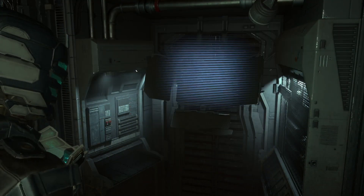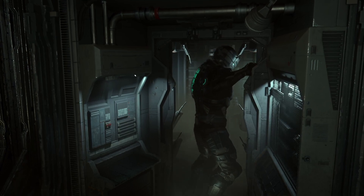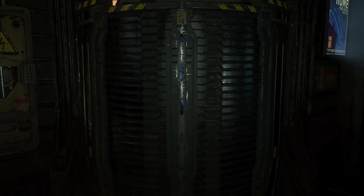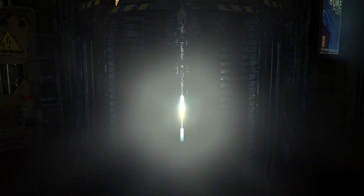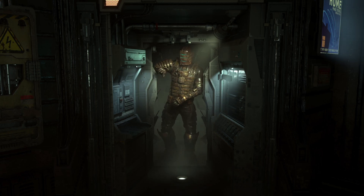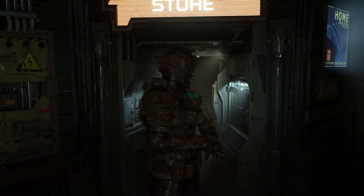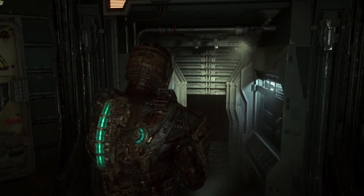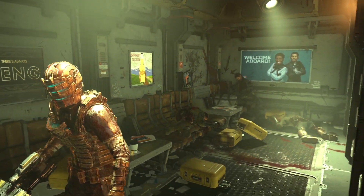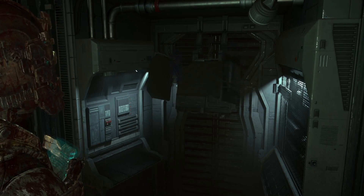Next up is a suit called Bloody. It's really just a new set of textures on one of the existing suits, so it's kind of a cheating suit. Of course it's all in the name — it's bloody. After Isaac changes he's going to wear an engineering suit but it's going to be a bit bloody. This doesn't detract from the experience — it's actually quite good. This is the one I'm using right now when I'm playing through the game. I like it, it's kind of cool and not too over the top either.